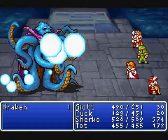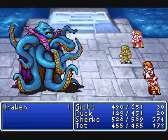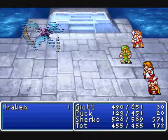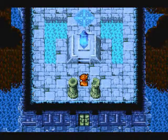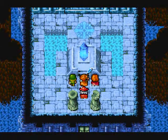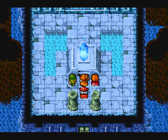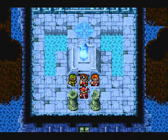Kroken means business today! And down he goes. We now relight the crystal of water. One thing to note about Kroken in that battle is that he has the chance to drop a Kikuichi Manje katana for the ninja. I wouldn't try for it though — it's not worth the effort.